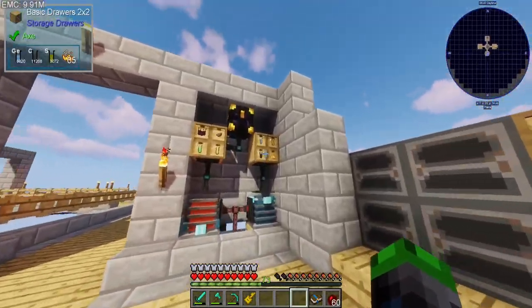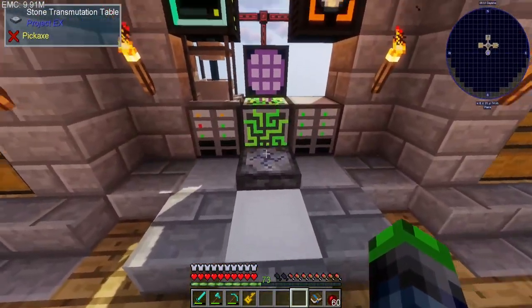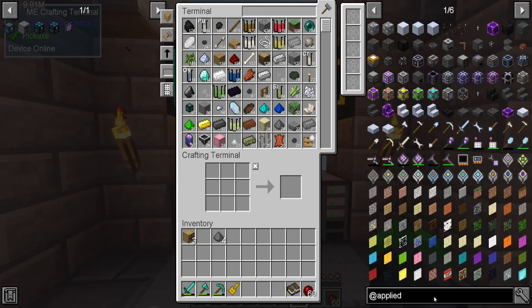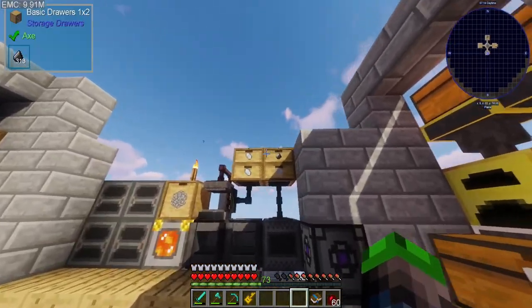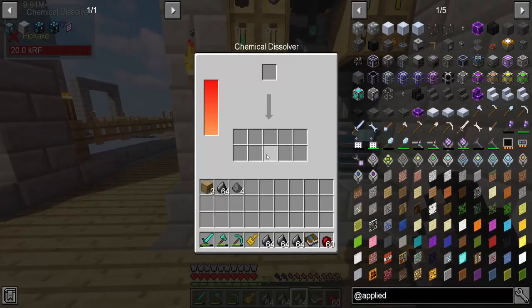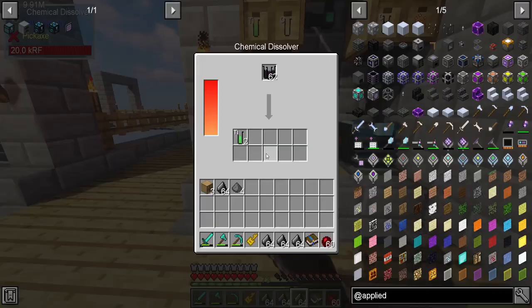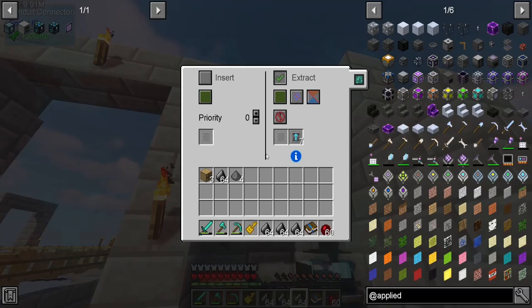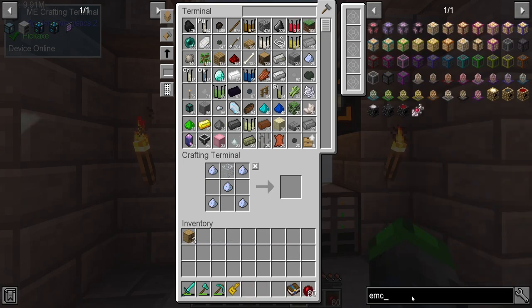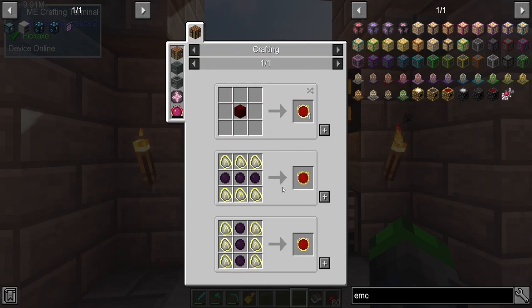This is going — we have quite a bit there. Should we just set this up in auto-crafting? That wouldn't be a bad idea, so we'll get like two or three molecular assemblers and quartz glass — we're out of glass again. We can do this with flint. We also need to get an EMC link for that, which we will be focusing on this episode — that's why we need the dark matter.